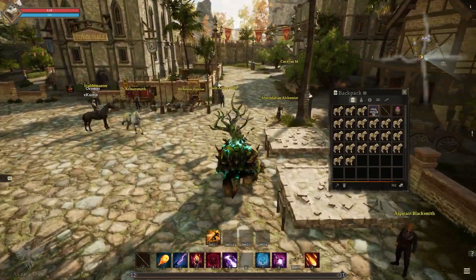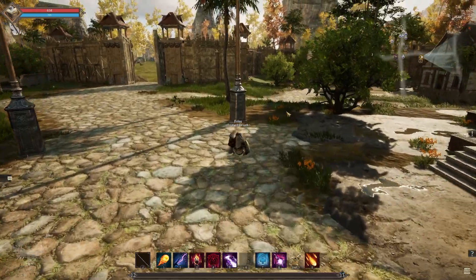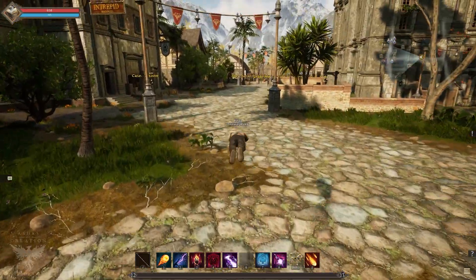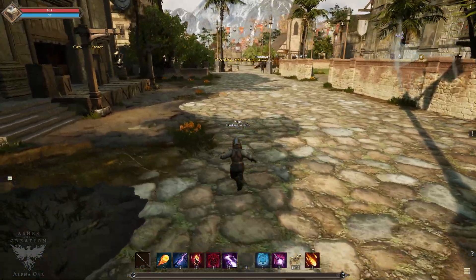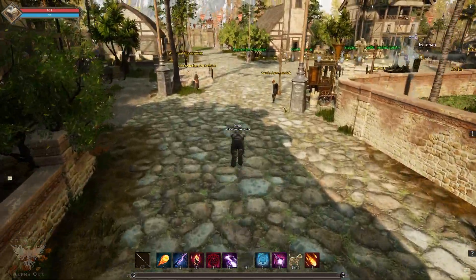So this is the normal speed — you can clearly tell the difference. The speed difference is ridiculous. It's just a bug. The game's not out, so it's not like I'm doing anything against the rules or breaking the economy. This is what Alpha One is for — this is the kind of testing they want to do.